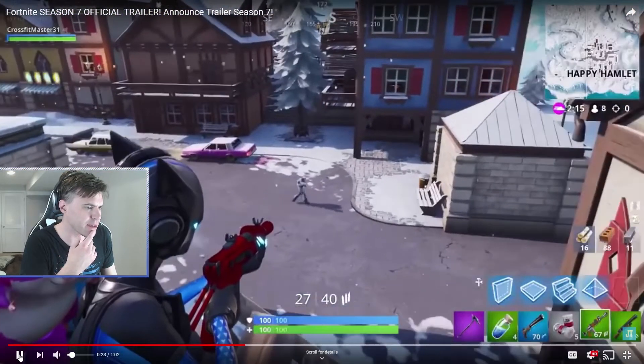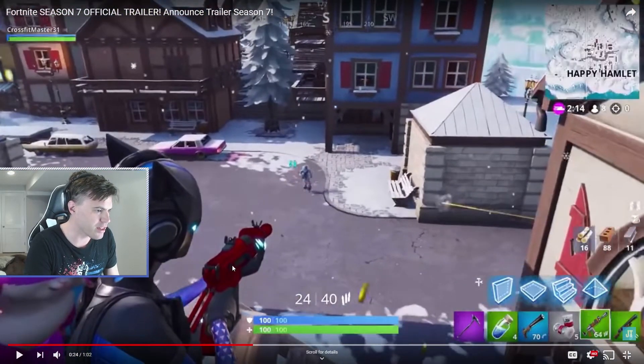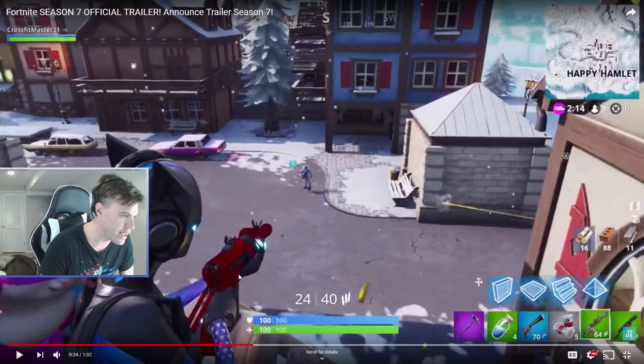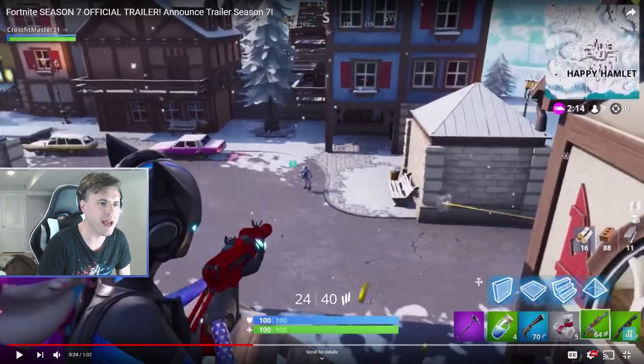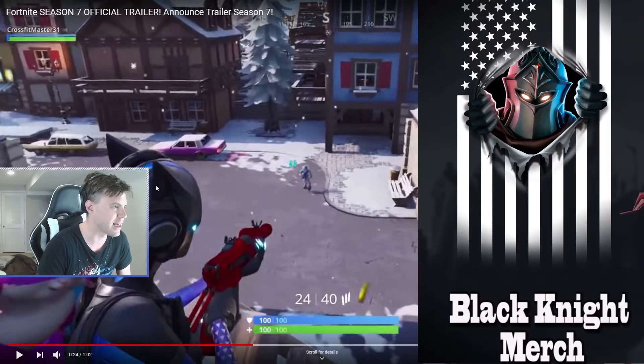Leveling up. Look at that red — looks like a red burst. Is that a burst weapon? Looks like a silencer on the front. Either way, it doesn't matter. This is a new map location called Happy Hamlet — new snow on the ground. We got a new back bling there. I really like this skin, guys.